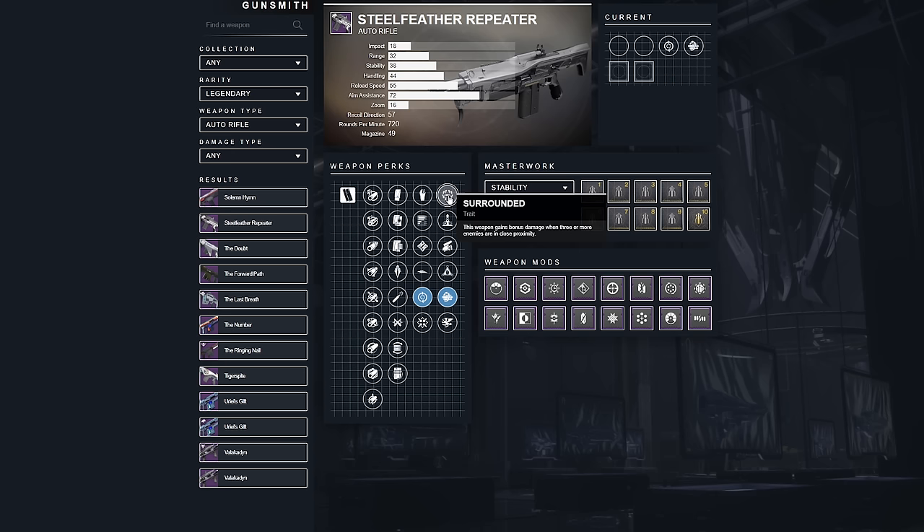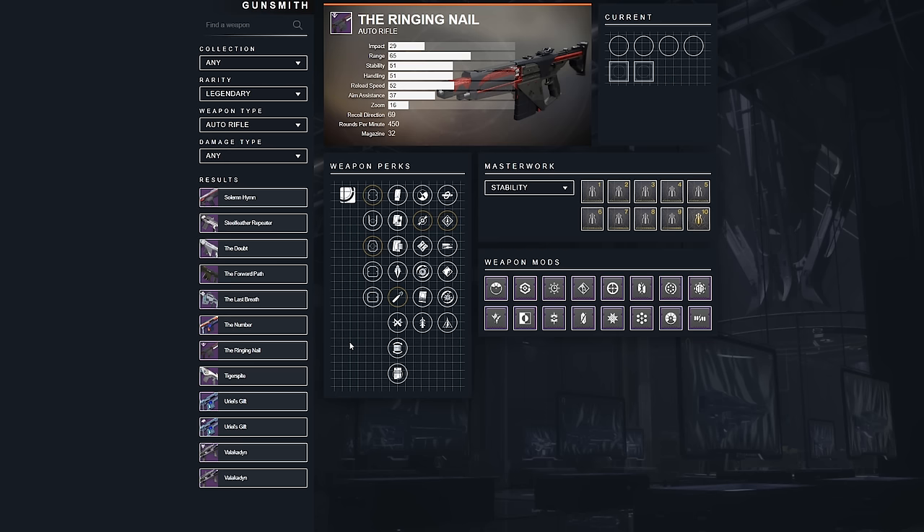Surrounded is too situational for me to suggest as a global use perk, along with Vorpal Weapon. These are perks you'd want to swap to by holding another copy of the weapon, or use for specific activities or situations. I value global use perks much more than situational ones. Surrounded and Vorpal are good perks, just not good all the time.